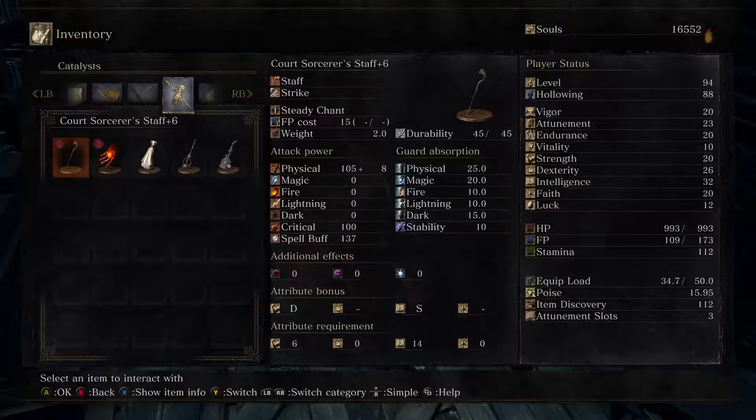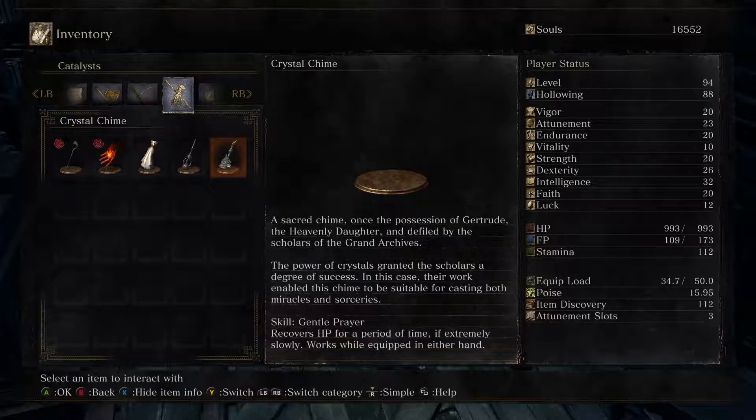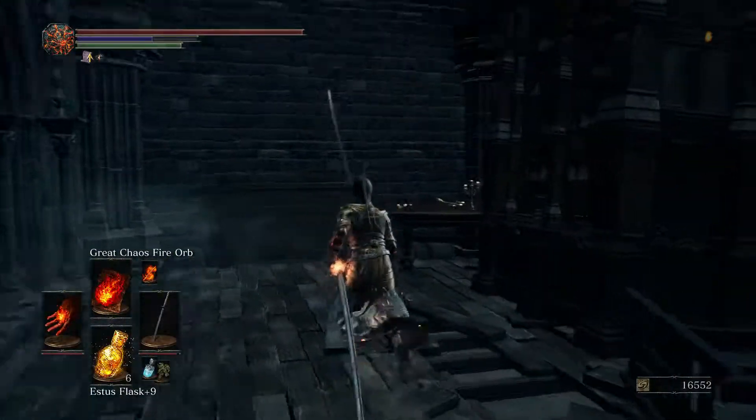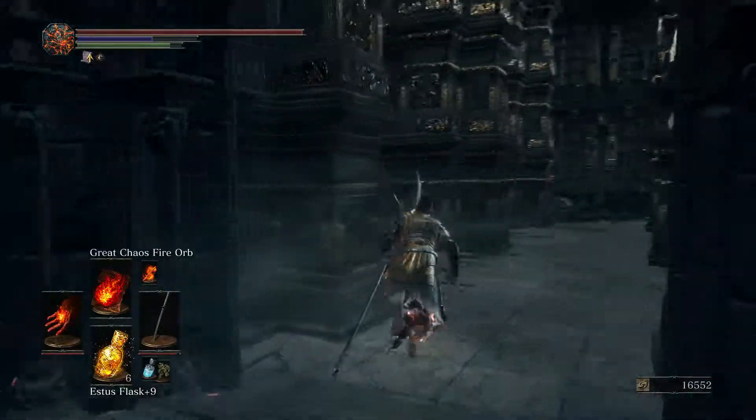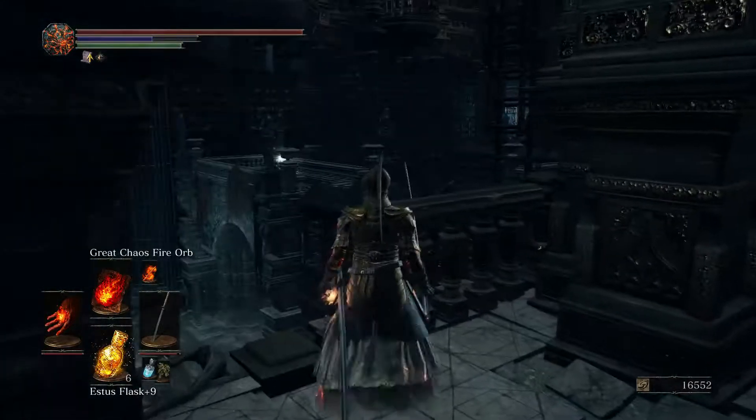Another item - is it a trap? Crystal Chime - cool. A sacred chime once the possession of Gertrude the heavenly daughter, defiled by the scholars of the Grand Archives. The power of crystals granted the scholars a degree of success - in this case their work enabled the chime to be suitable for casting both miracles and sorceries. That's pretty neat. I don't know what's with sorcerers and adding crystals to bloody everything, but it never seems to turn out overly well.